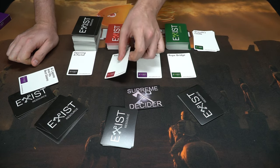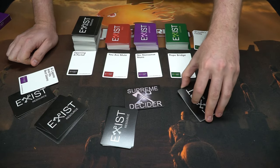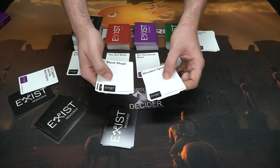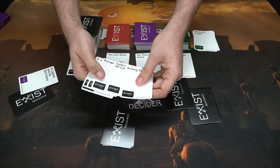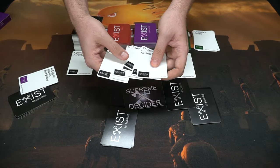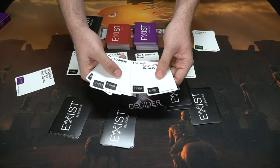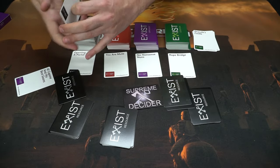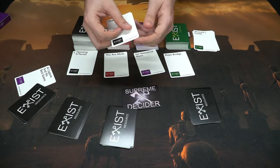In the next round, a rope bridge is the location, the opponent is no-nonsense nuns, and the wild is 'you are mute' — so you can't talk and have to deal with no-nonsense nuns on a rope bridge. Players select cards again: options include ability to teleport, my bank account, supersonic blast, a wooden spoon — funny for nuns — Viagra, unsusceptibility, a lawsuit, regenerative powers, or therapists for the nuns.